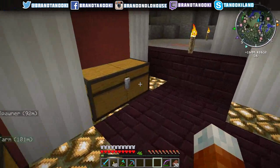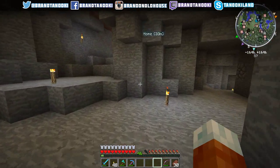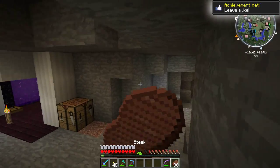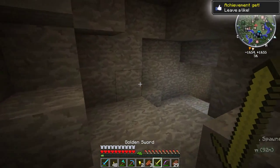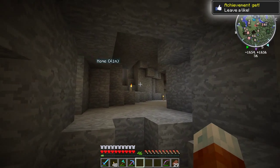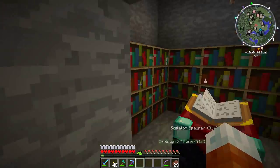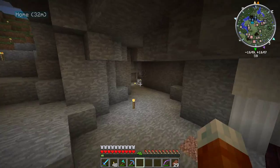Hey everyone, it's Brandon here, welcome back to another episode of Survival Vanilla Minecraft. In the last episode we built a skeleton XP farm — it worked awesome, be sure to check out the ending to that episode, it was unbelievable. Today is a special special episode, but first we're gonna start out by doing some enchants.